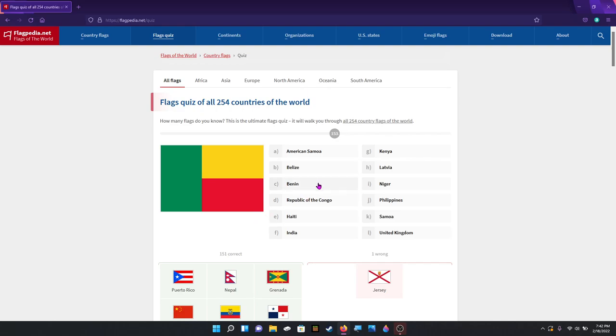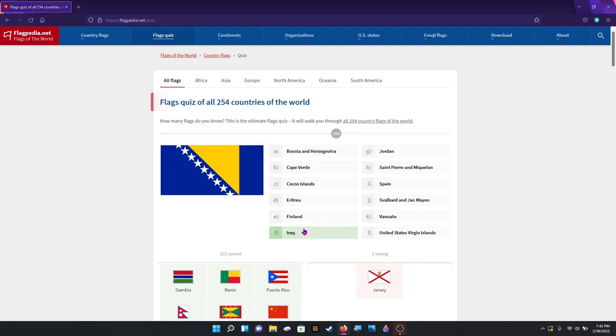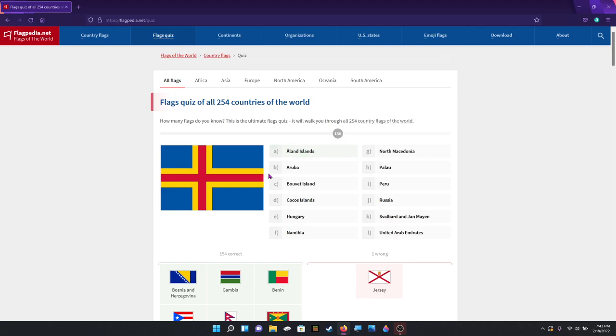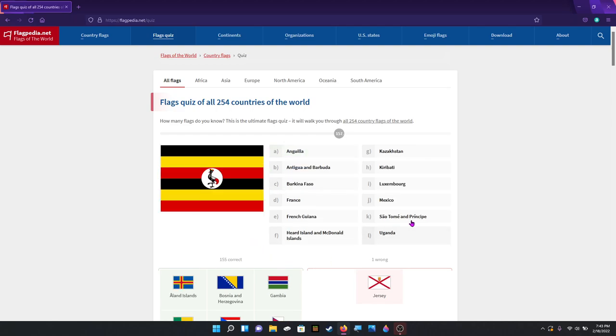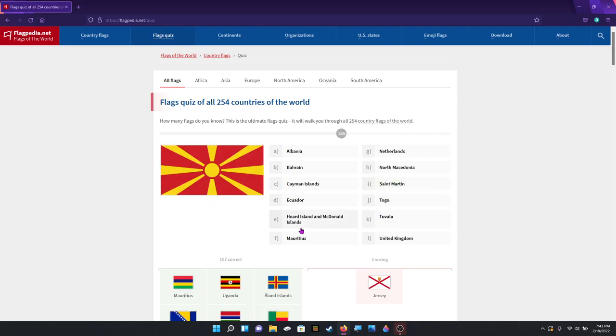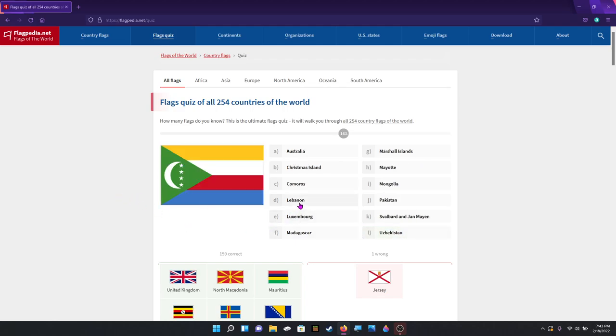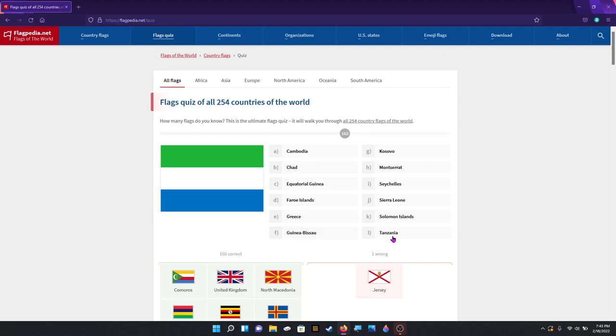That is Benin. Gambia. Bosnia and Herzegovina. The Åland Islands. Uganda. Mauritius. North Macedonia. Comoros. Sierra Leone.